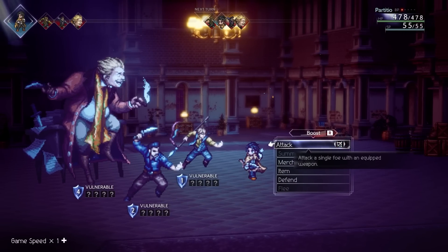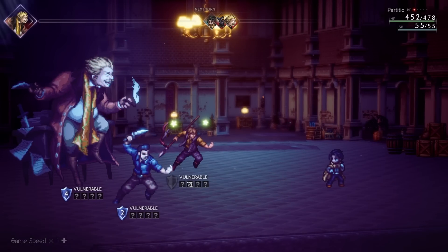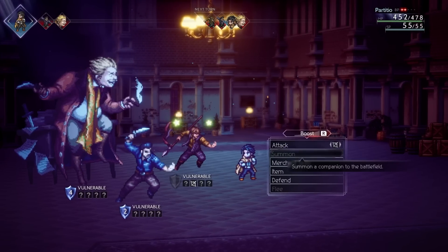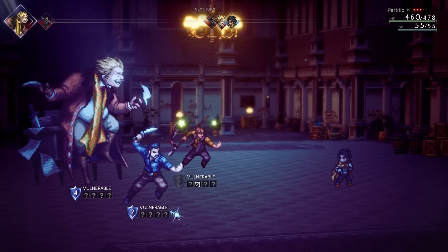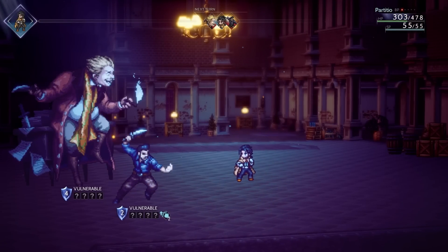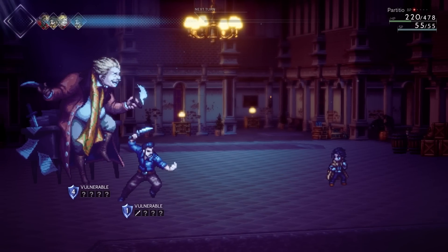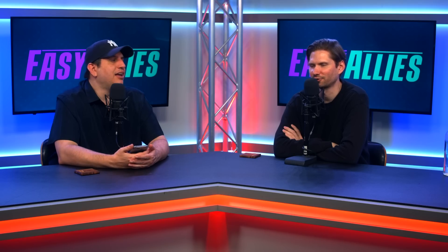The boss fight is also the first time they start using buffs and debuffs. There's a menu that explains what they all are — basic stuff like strength or defense up and down, and other ailments as well. They show you a number indicating how many turns each effect will last, which is really nice. It's very clear if you look for it — below each enemy's bar there's a whole bunch of information there. The boss had a big charge attack, a multi-dagger toss, and a fire attack. He mixed it up. I just didn't have enough healing items the first time, bought more for the second attempt, and cut it close.